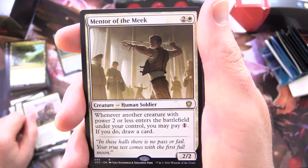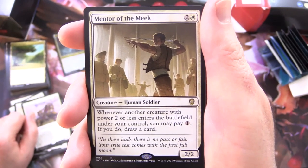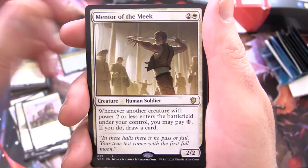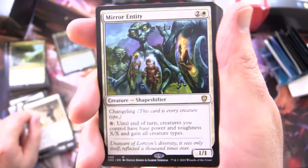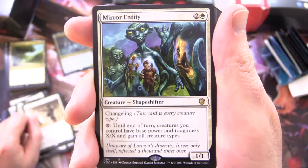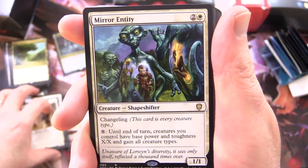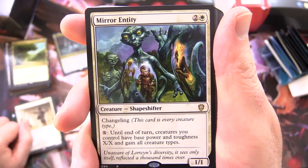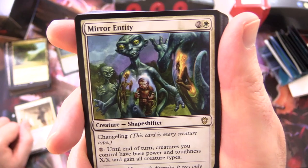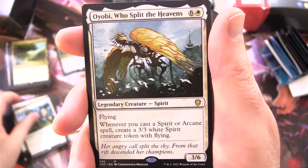Mentor of the Meek - Creature Human Soldier, 2/2 for 3: whenever another creature with power 2 or less enters the battlefield under your control, you may pay 1, if you do, draw a card. Mirror Entity - I love the artwork on this, it's weird. Creature Shapeshifter, 1/1 for 3, has Changeling - this card is every creature type. For X, until end of turn, creatures you control have base power and toughness X and gain all creature types.